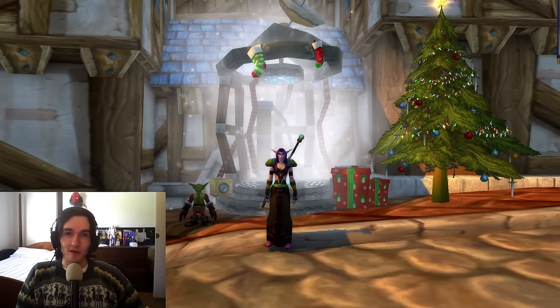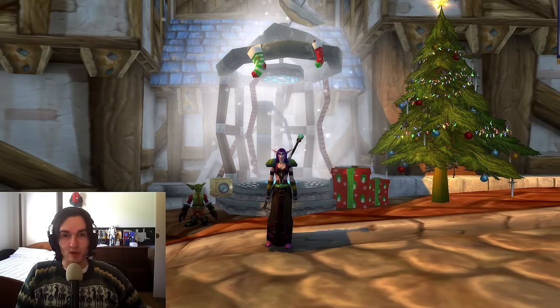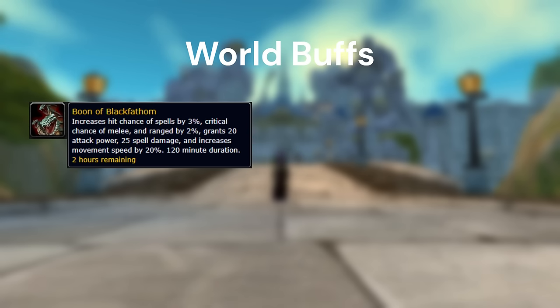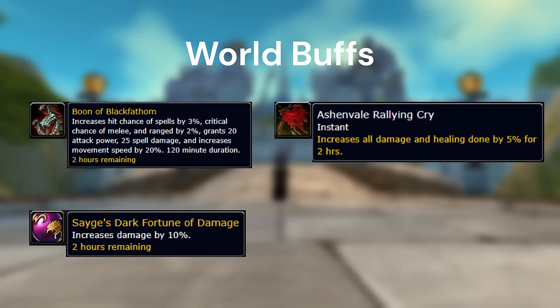Moving on to the consumable and buff section — some of these will be more mandatory if you want to perform at a higher level, and some are more niche utility or survivability options. There are three world buffs obtainable in Phase 1 of Season of Discovery, and they're all very impactful to your DPS so dying in a raid will massively affect your performance. The first is the Boon of the Blackfathom — 25 spell power, 3% hit, and 20% movement speed for two hours, obtained in Thunderbluff or Darnassus when someone hands in the quest item from the final boss. This can be Chronobooned and it's very important to do so. The second is the 10% damage buff from Darkmoon Faire, obtainable while the event is active in Elwyn Forest or Thunderbluff.